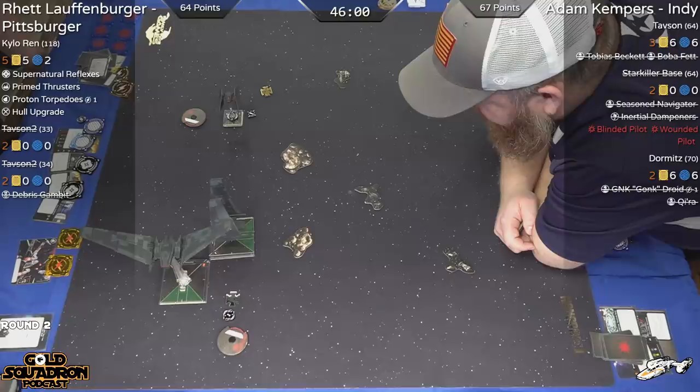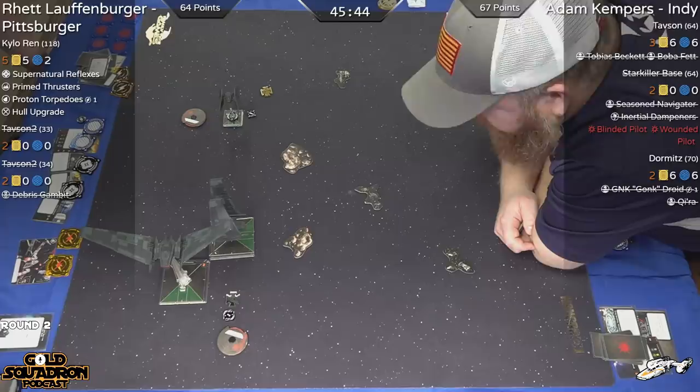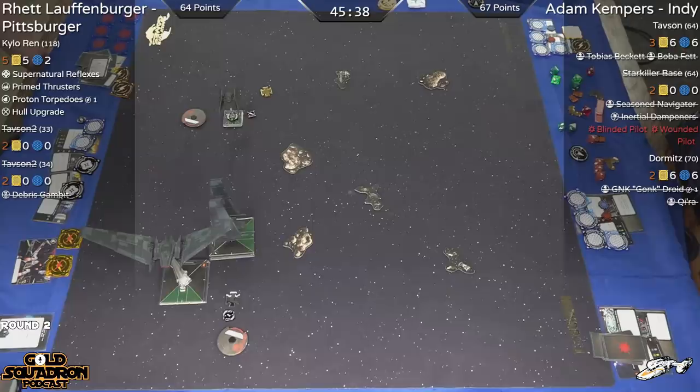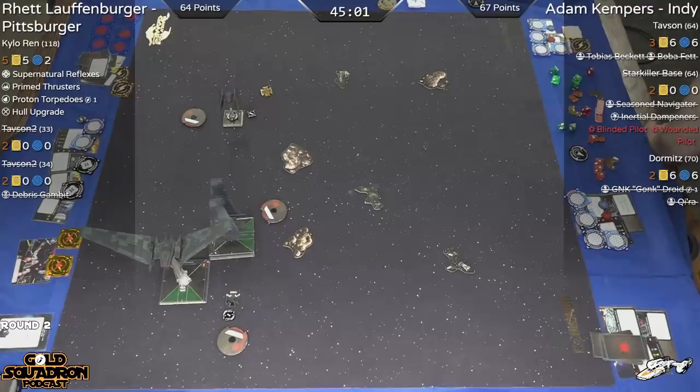Another interesting thing here is that from what I understand, Adam's list was the one that was down on the table, and then Pittsburgh put the Kylo/Tavson to pair with it. It's hard to put Kylo on the table because anybody with a 6 will just match up your Kylo versus 6. This was a decision that Dion was struggling with — you really want a Kylo with a deep bid, and Dion wasn't able to really build a list with as deep of a bid as he wanted.